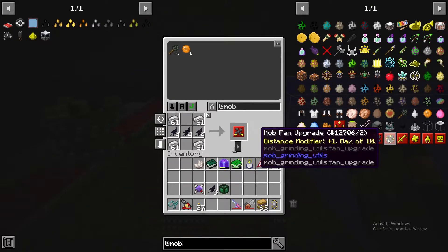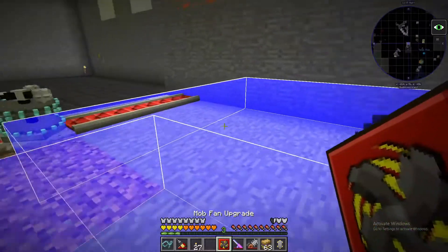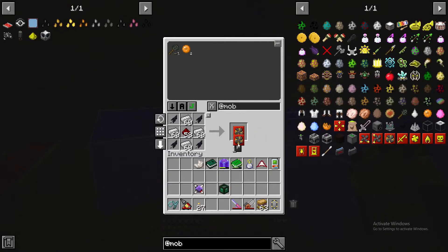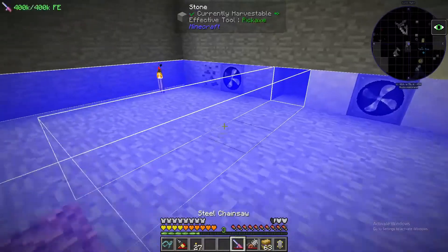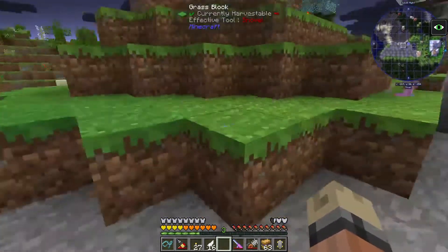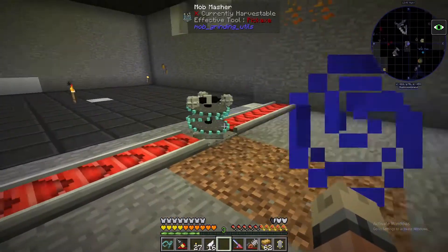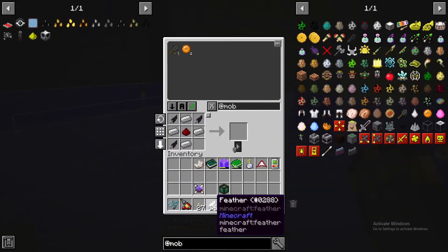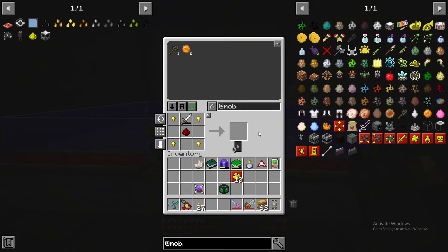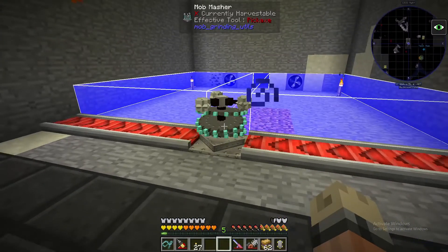I need one more width upgrade and for distance - how many do I need? I'm gonna need a total of six, so just four more. I don't have enough feathers - that is tough. I'll go get some feathers real quick. Luckily I have some in here, probably from some baby zombie jockeys. Now we can make these. This junk is dangerous once it's on with upgrades - it'd be killing you. I need to make these upgrades first. I'll prioritize looting since that's what I really want.